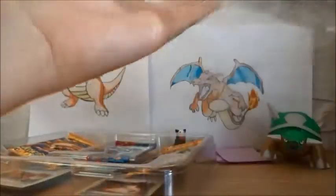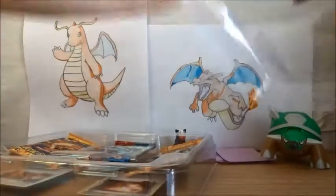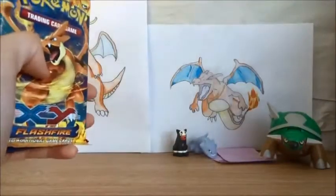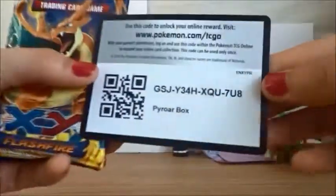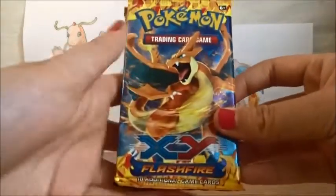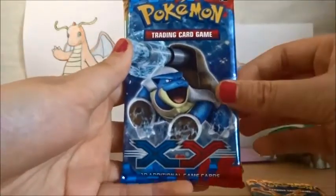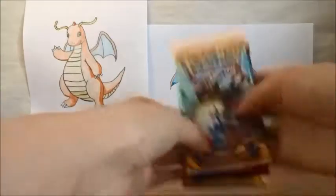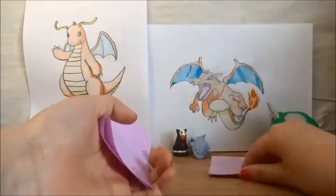So our promo — I don't know if you can see — just put it to the side. So we got 3 packs. Code card, you can have it. So got 3 packs: a Flashfire with Mega Charizard, an X and Y with Mega Blastoise, and a Flashfire with a Mega Venusaur. I got my sleeves.